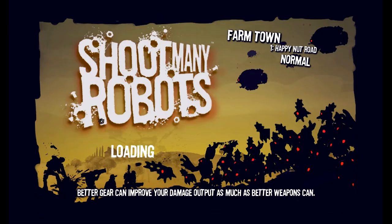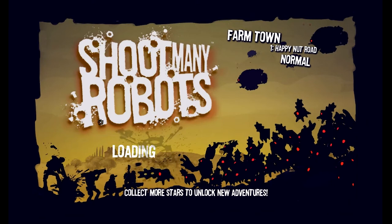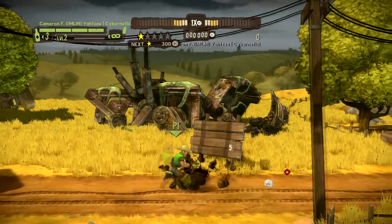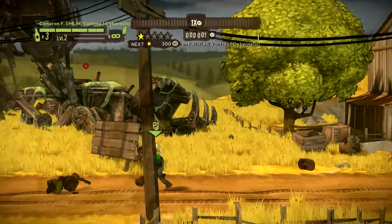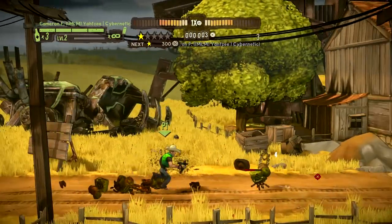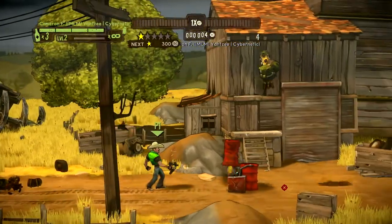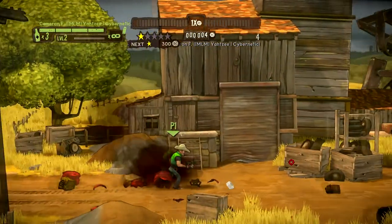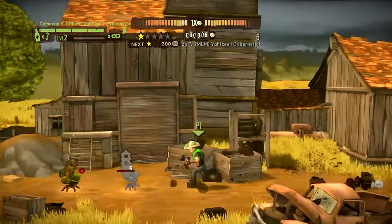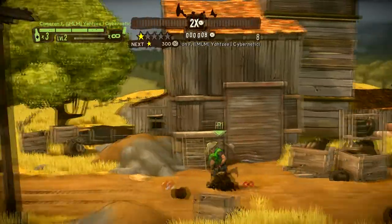Let's go shoot up some more robots. We're heading to the farm town — Happy Nut Road. Oh, that sounds... you know, I'm not gonna say. Let's start off — is that a messenger? Fuck yeah! And here comes the blaster. They're ambushing me. Who do you think you are, Ewoks? Little fuckers.